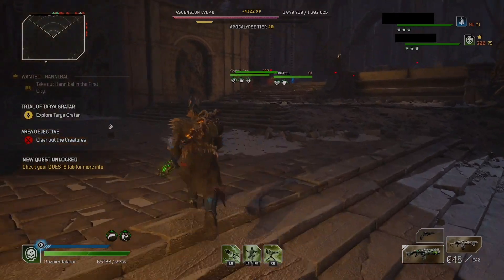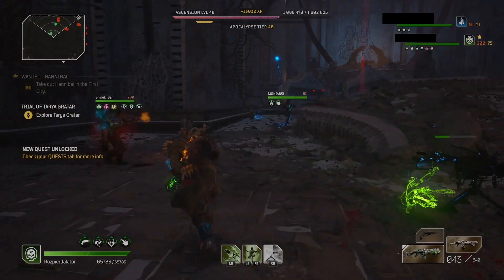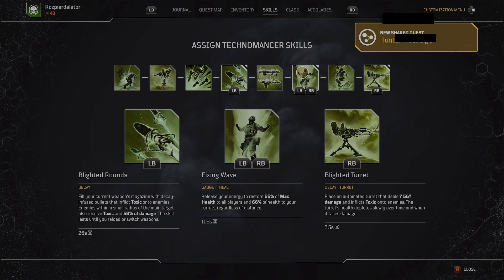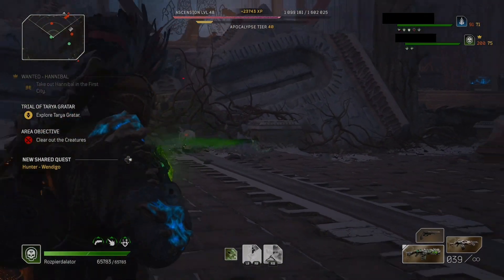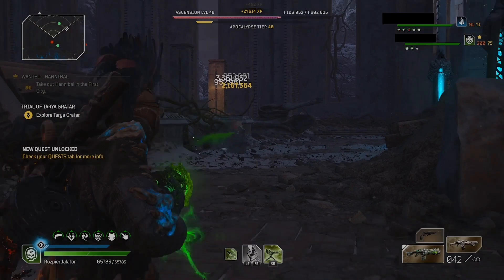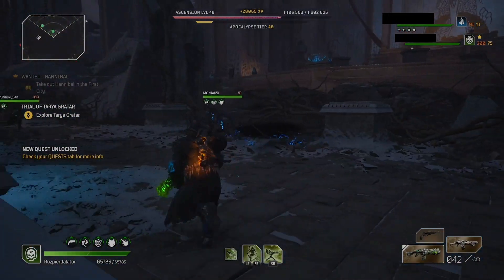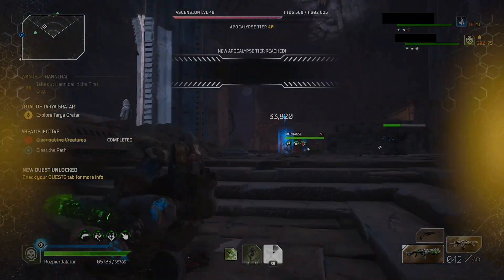As you can see, I managed to load in before they start killing the second wave. All you have to do is kill at least one enemy. Not sure if that's relevant, but every time we did it we tried to kill this one mob. And you will notice that as soon as the last enemy dies, my Apocalypse tier levels up. Boom. Level up.